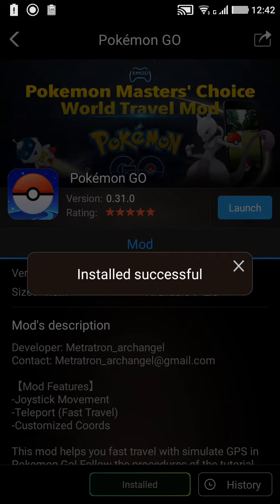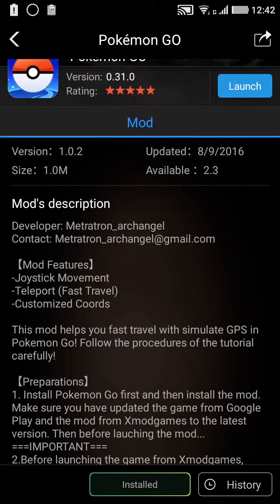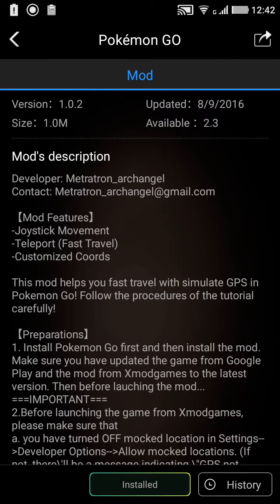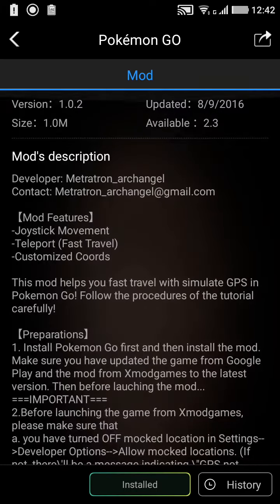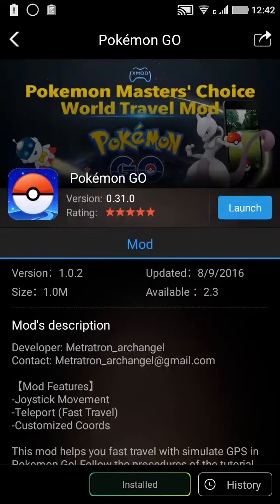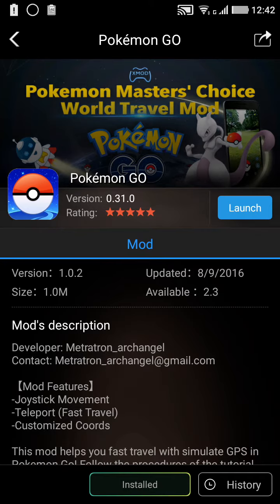Click install and it will show 'installing.' The mod features include joystick movement and teleport, which is fast travel. Even if you are sitting in India, you can go to the USA with just one click. You can customize your coordinates and go anywhere — it's like having a flight and going anywhere in just seconds.